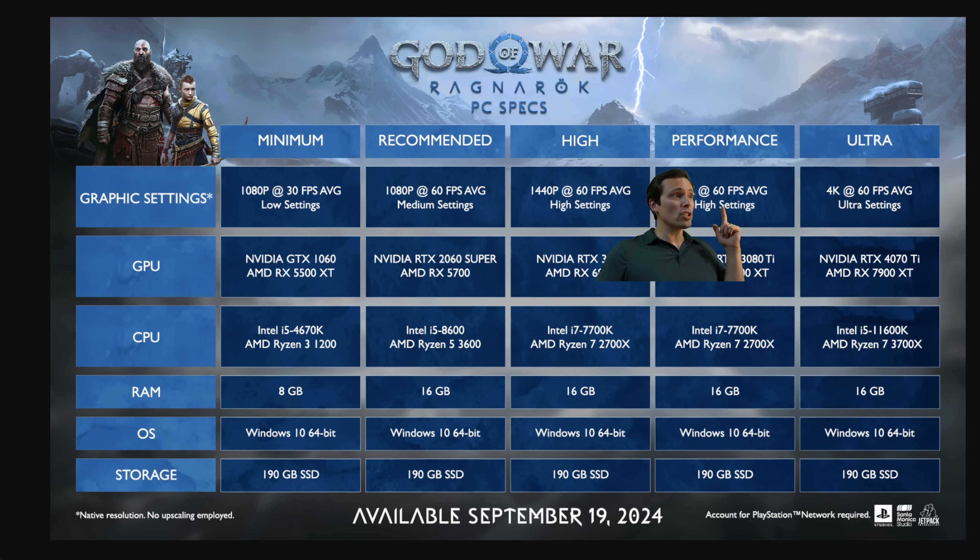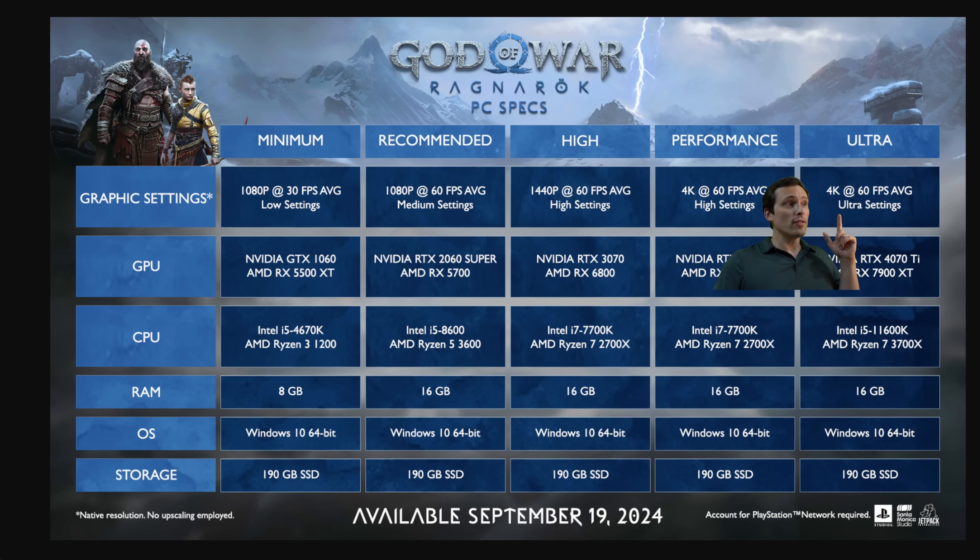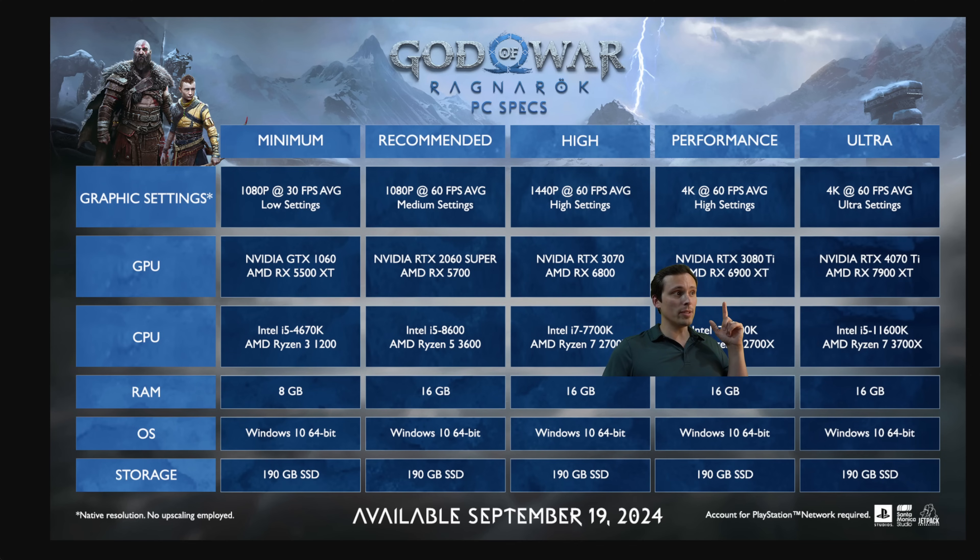At 4K resolution there's a good chance you could use at least quality-level upscaling and get a significantly weaker GPU to do fine. And if you want ultra settings at 4K 60 — so just moving from high to ultra settings and keeping everything else the same — they're moving from an RTX 3080 Ti to an RTX 4070 Ti, or from an RX 6900 XT to an RX 7900 XT.